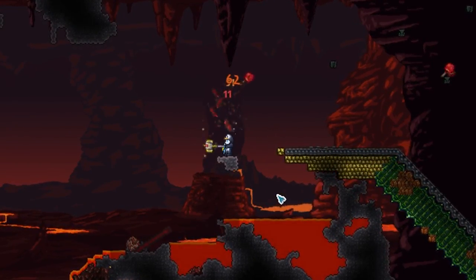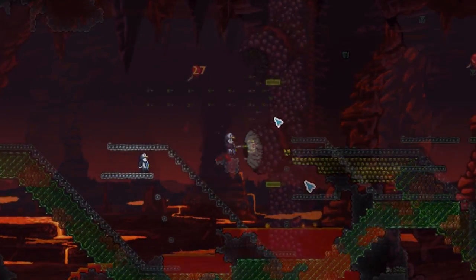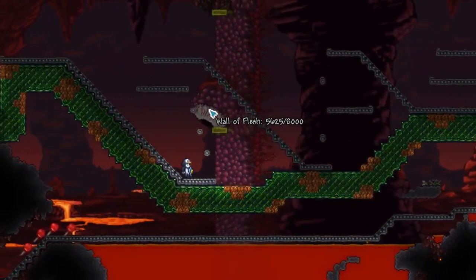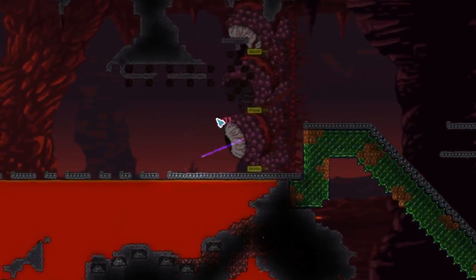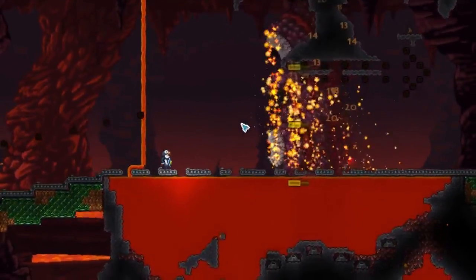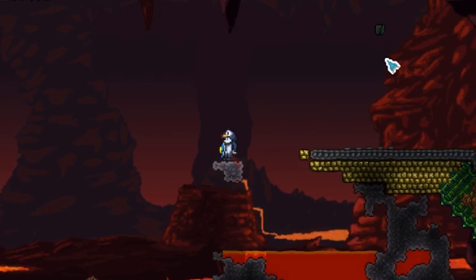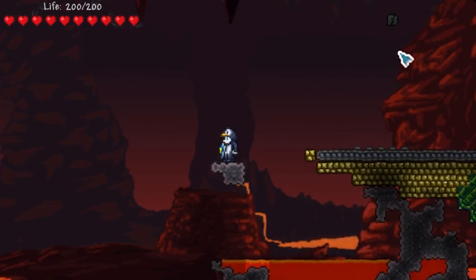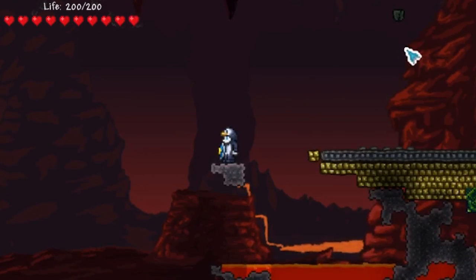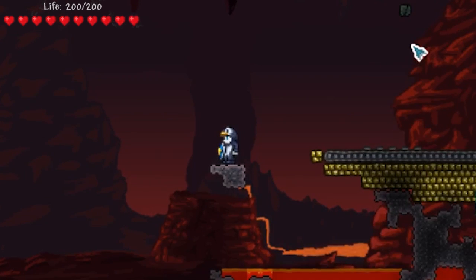That was a pretty good example of the new series, machines versus bosses — we set up some sort of machinery and see how it fares against the bosses. I didn't want it to be too overpowered, like a thousand explosives, but I wanted some variety — different types of methods, not too OP, but a close encounter as well. That's why I'm using molten armor and 200 HP, not going too crazy. I just wanted a balanced machine to see if it could handle itself versus the Wall of Flesh. Let me know what you guys thought of this new series — bosses versus machines — and I'll see you guys later, bye.